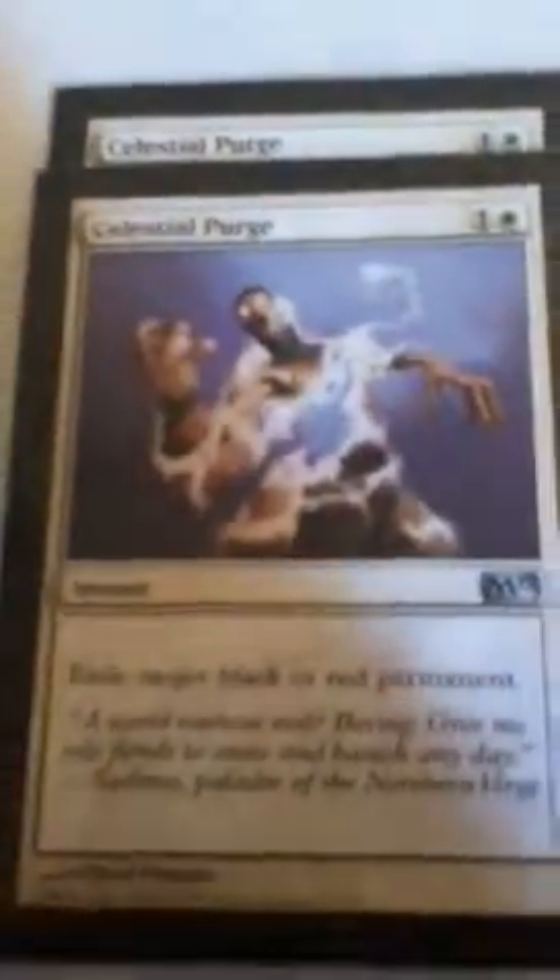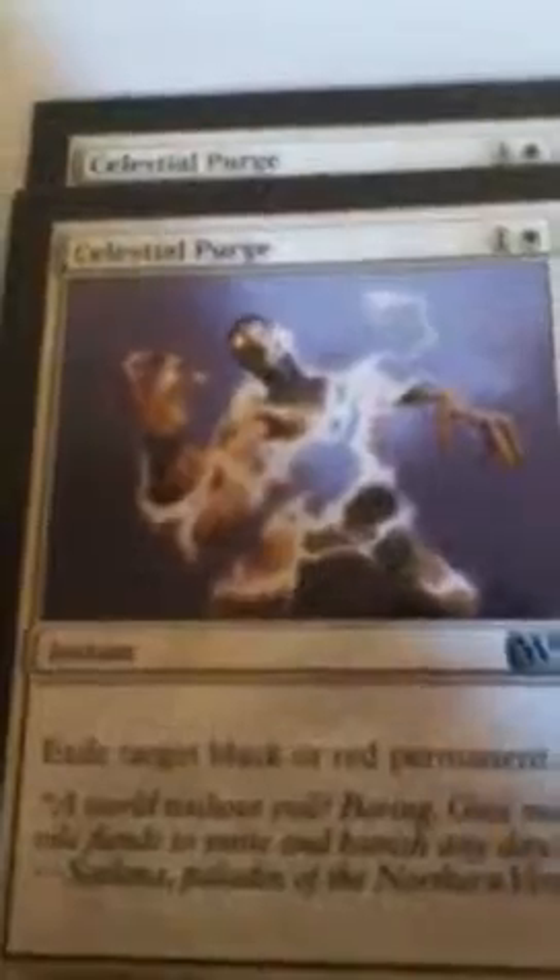Two Guardians' Pledge — pretty good for an instant. Celestial Purge — oh my god, I used so many of these. I only have two, but they made my opponents so mad. Next is Divine Favor. I know it's only a common, but it worked out so well for me.